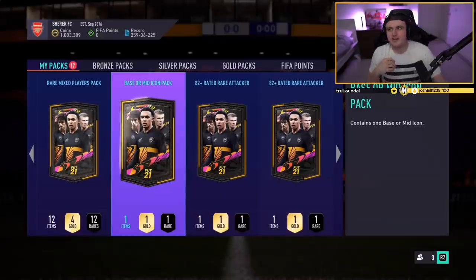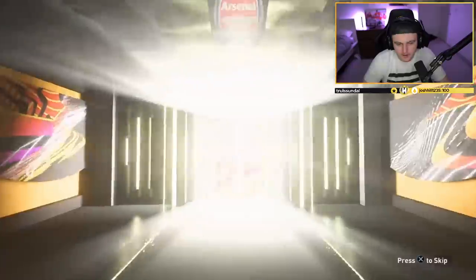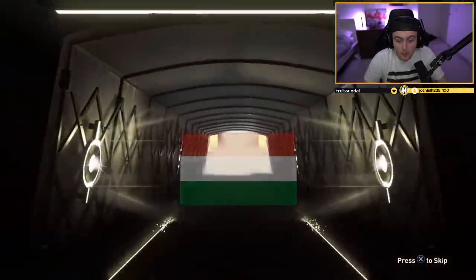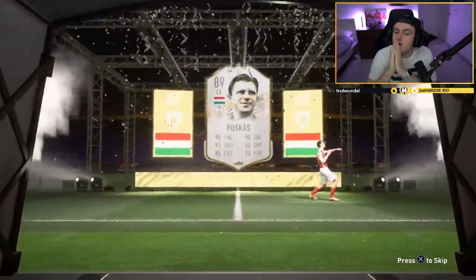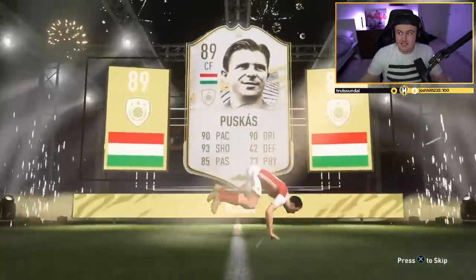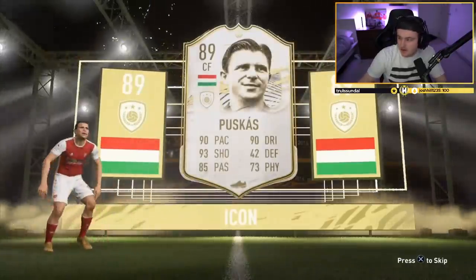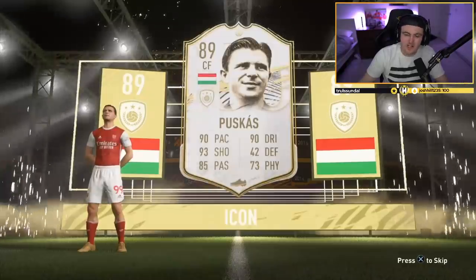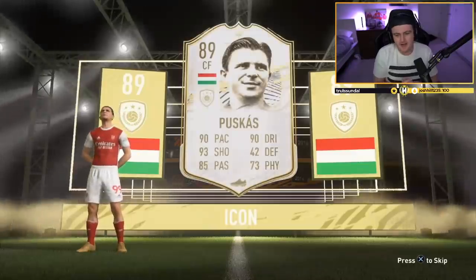I've got Shearer's base or mid — don't be Alan Shearer, be someone incredible. Top three nations — Dutch, French, Brazil. Or Puskas! Oh my word, please be mid. Base Puskas is still incredible — that's an absolute win regardless of mid or base. Base Puskas is worth 1.6 million coins right there. That is fantastic. Finally our luck is looking up — thank you EA for a big win!